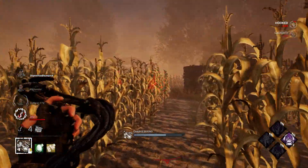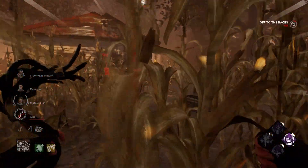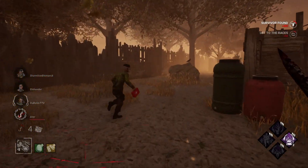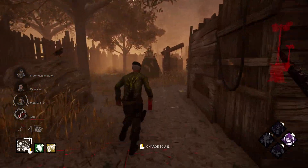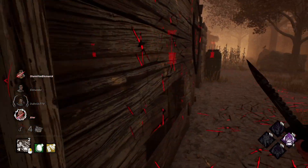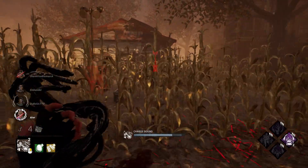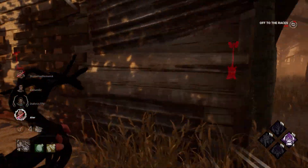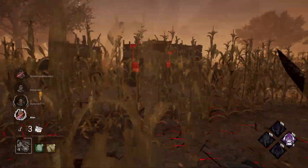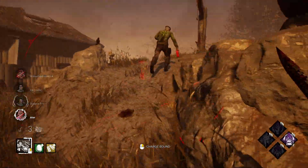Bill will sprint burst — takes a hit. There we go, get the unhook there. Good fake — really good fake. One gen done — or two gens done. So we're still sitting pretty good about this.